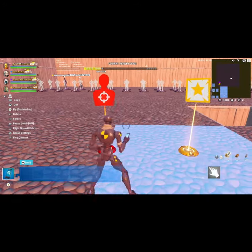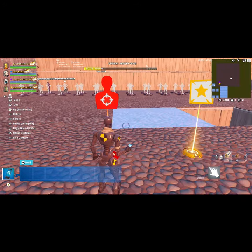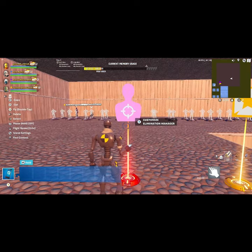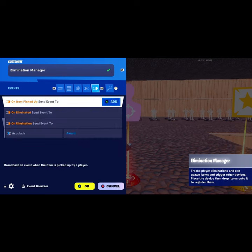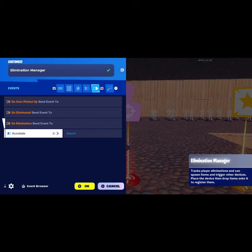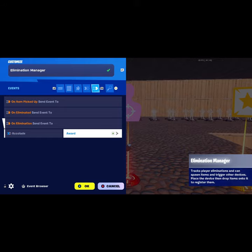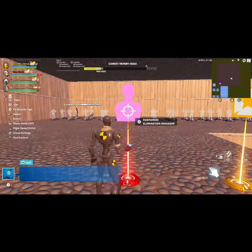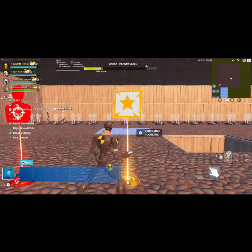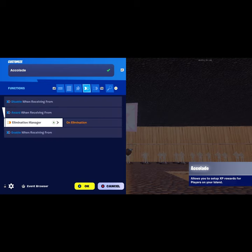What we're doing today is making elimination XP for the map. Go over to events and where it says 'elimination XP,' type in 'alkylade,' then hit award and then okay. It shows the same thing — award when receiving from elimination manager on elimination.